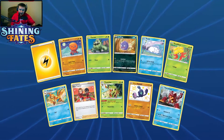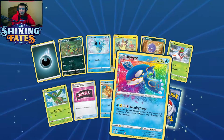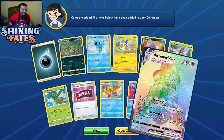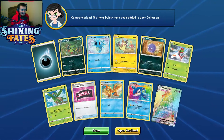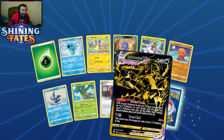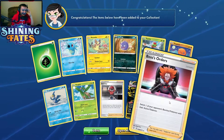Pack seventeen: shiny Galarian Yamask and another Volcanion — I think that's my third in this opening, very unfortunate. Pack eighteen: our third Amazing Rare Kyogre — we got three of these things. Oh my goodness... and we got the only secret rare in the entire set! Alcremie VMAX — the only rainbow secret rare in the entire set! Oh my gosh! We've got the rarest cards in the set — we've got Eternatus VMAX, the secret rare, and the shiny Charizard. And another Boss's Orders.